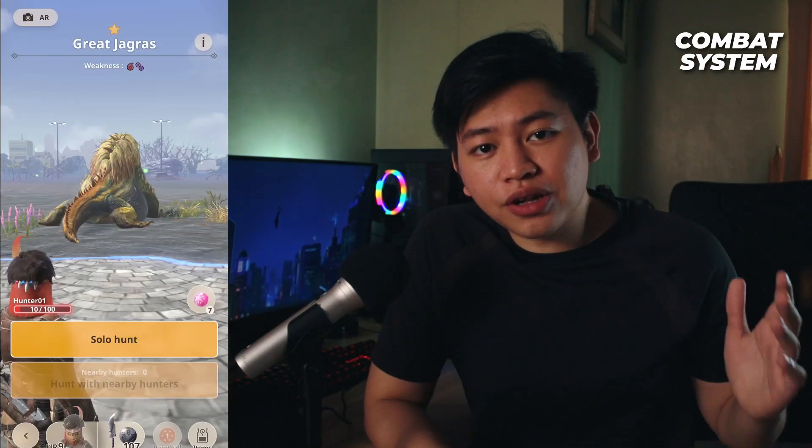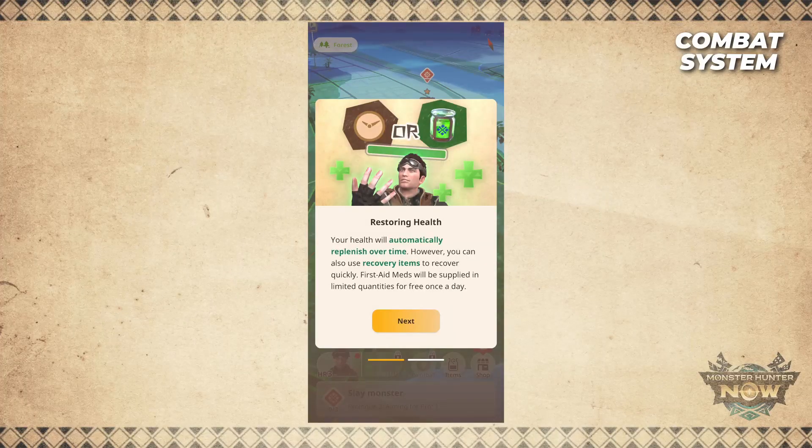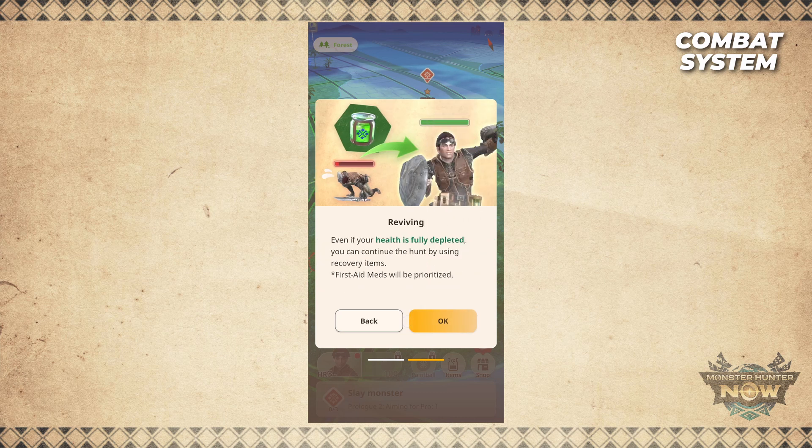You can only hunt large monsters if your health is above 30%. Your HP does recover over time, but you can use potions or first aid meds to instantly recover some HP.